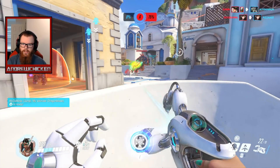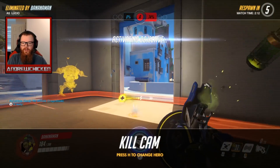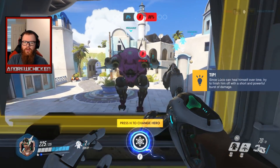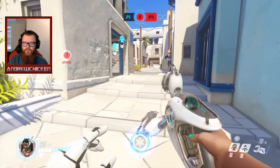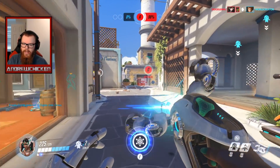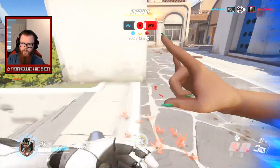They're grouped up in there, maybe I could use a wall. I'm dead. I was thinking maybe I could put a wall down in there and buy some space — apparently her ultimate is just a giant wall. I don't know why a DPS has a giant wall, but anyways, I don't have a single elimination. I don't know if anyone on the team has gotten an elimination to be perfectly honest.